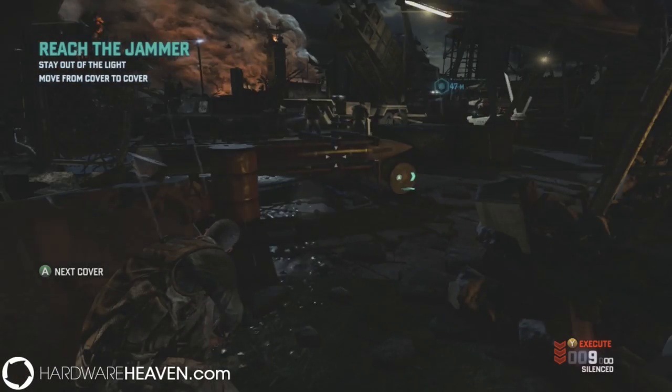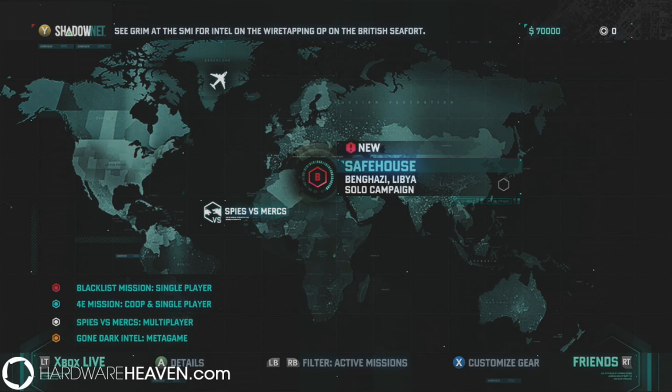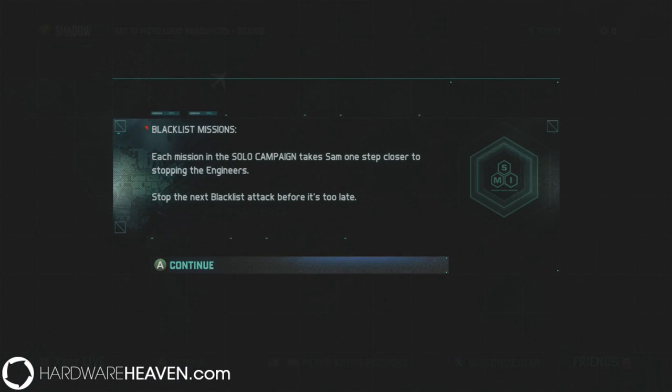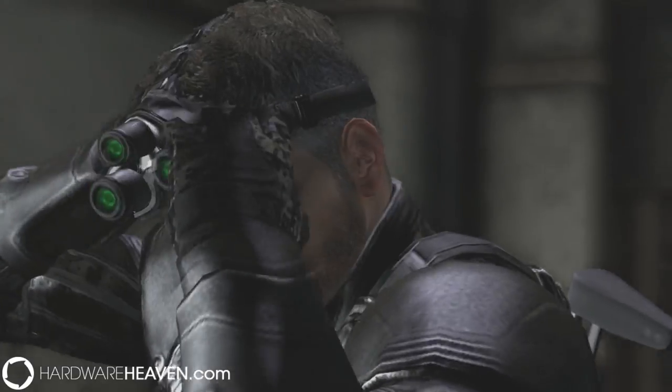Without giving too much of the plot away or any spoilers, let's brush over the storyline of Blacklist. The United States is being targeted by weekly terrorist attacks simply because they have a military presence in over two-thirds of countries worldwide. Specifically, 12 people have got extremely fed up with their actions and are threatening terrorist action. Sam Fisher, the newly appointed leader of the 4th Echelon Unit who takes orders directly from the president, must hunt down these 12 terrorists before the countdown reaches zero. As an agent you can save innocents, break every law possible, and do whatever is necessary — because if you don't succeed, millions of people will die.